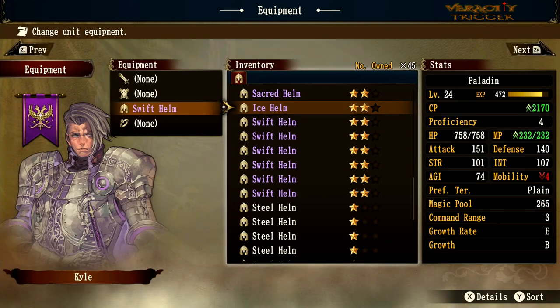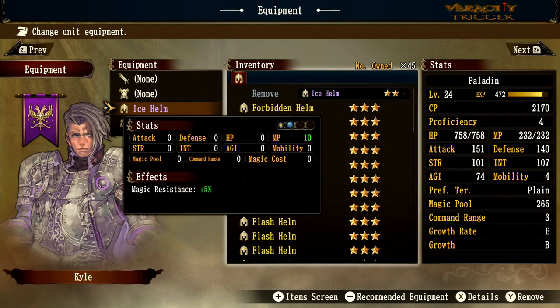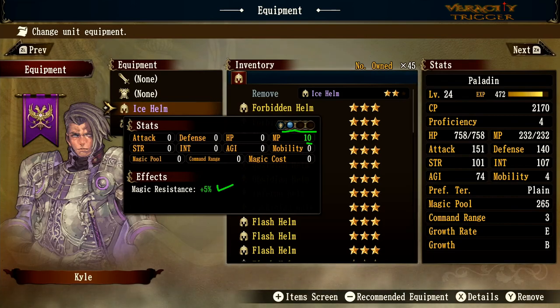Now let's put on the ice helm. Mobility drops back to the normal 4 spaces. What's different in this second tier is you get a blue orb added to your defense. If you're up against snakes, Stella, Rubino, or blue dragons, you'll have a better time because the blue defense offsets their blue attacks. You also get 10 MP and 5 magic resistance.